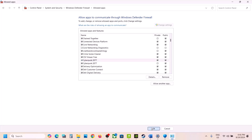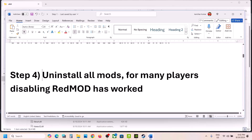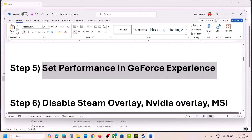Once the game is added, launch the game and check. The next step is to uninstall all mods. If you are using mods, uninstall them — for many players, uninstalling or disabling the REDmod has worked. You can try this as well.